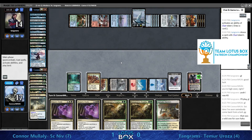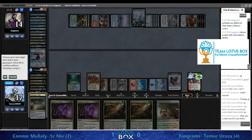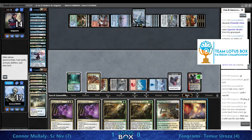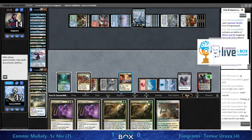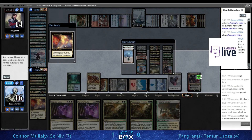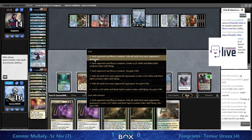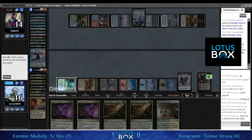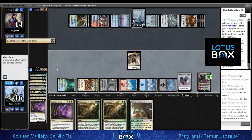I might have wanted to activate the Ren and Six because there is the Aether Gust in hand - or I still see it in the graveyard actually, maybe it just wasn't cast. Maybe it wasn't put on top - you might have targeted it and not wanted to draw it, or maybe it's still on top. Not sure.